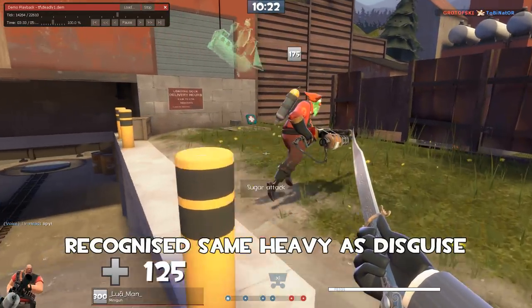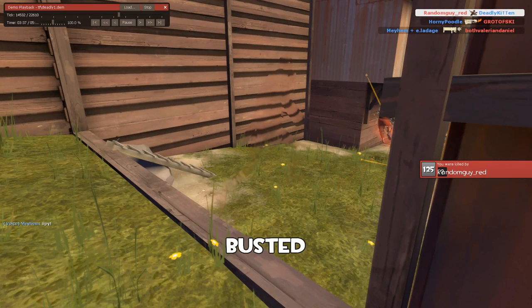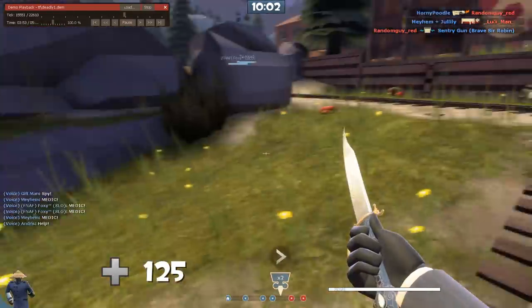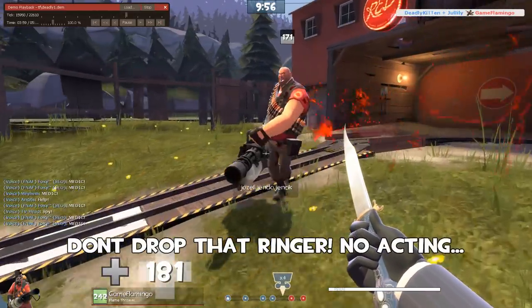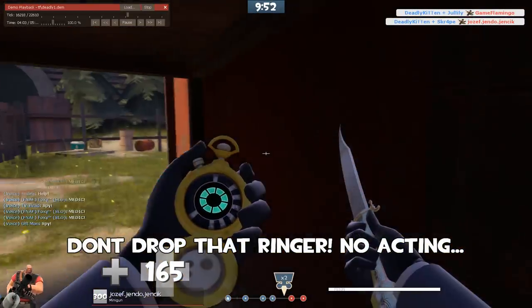I see you recognize that. You went for a stab on the pyro, but you are on a slow disguise so you get busted by their enemy spy. A crazy pyro coming straight in for the payload. That was a fortunate stab — that was a risky drop on the ringer right in front of the spinning up heavy.